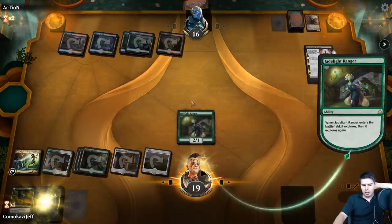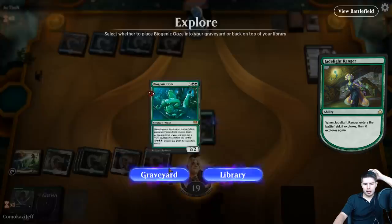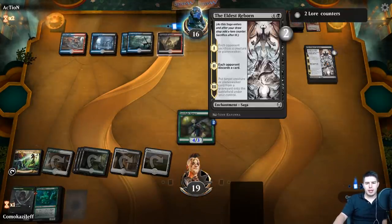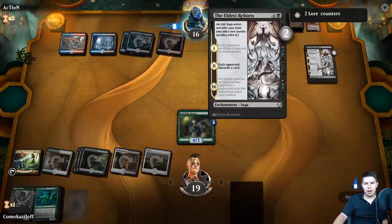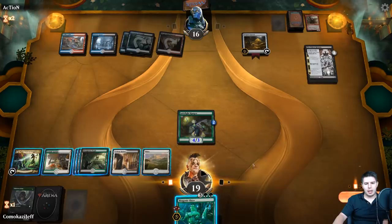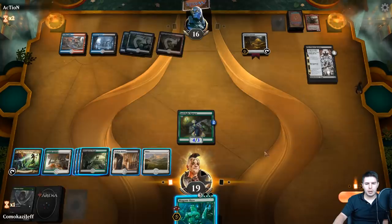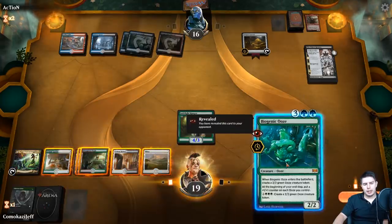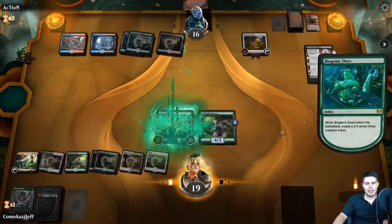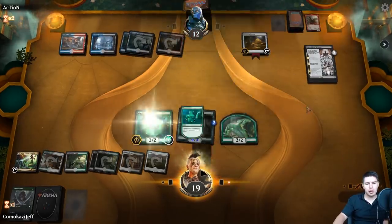Keeping that on top of the library is very good for us - it doesn't let it discard, they can't steal it from the Eldest Reborn. Unless they have removal here, which will be annoying. Do we just want to get stuff out here? Nothing really worthwhile. Try for the Ooze, see what the last card is. If it's a Cast Down, this is annoying because then they get it back. They can't activate it which is good, but they're probably just going to go for Nicol Bolas.